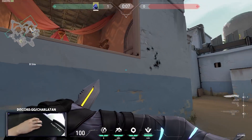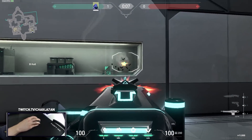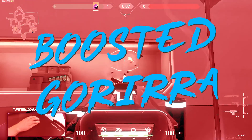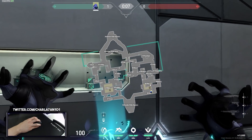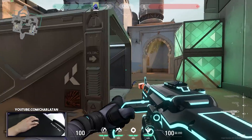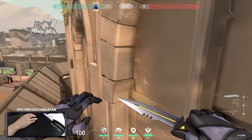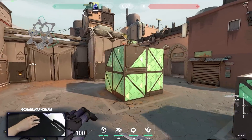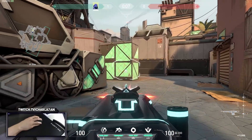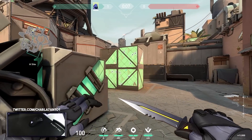For example, on B long, this wall is fully penetratable by weapons with medium or high penetration. Instead of randomly spraying, you can simply smart ping this area between the site and the box, and now you know exactly where to spray so your bullets go between that area and not into the box. Or if enemies are planting the bomb on A site and you want to penetrate the enemy there, use smart pings to know exactly where to shoot that enemy — no more guessing, you know exactly where to aim.